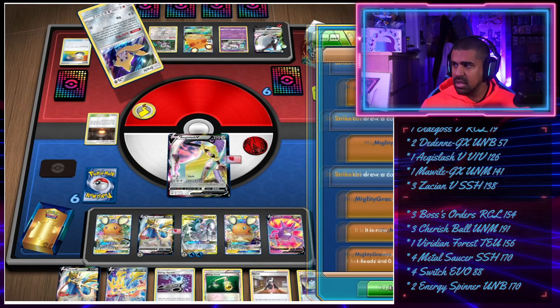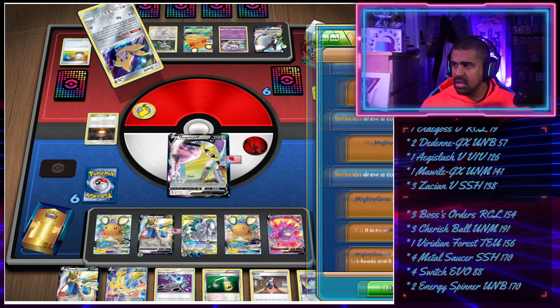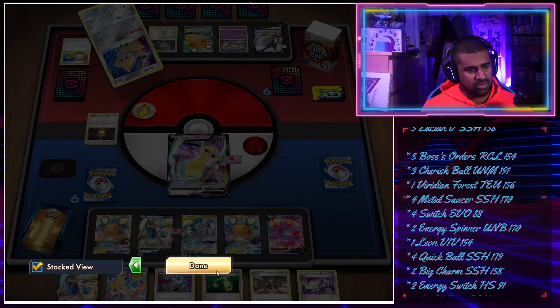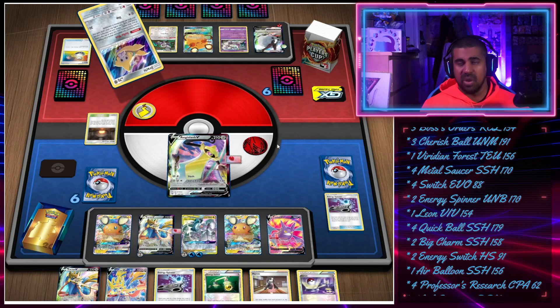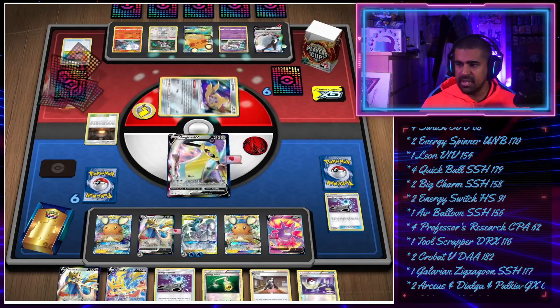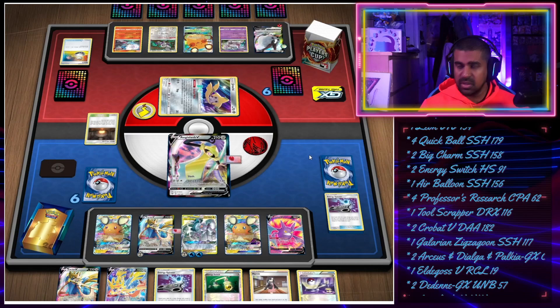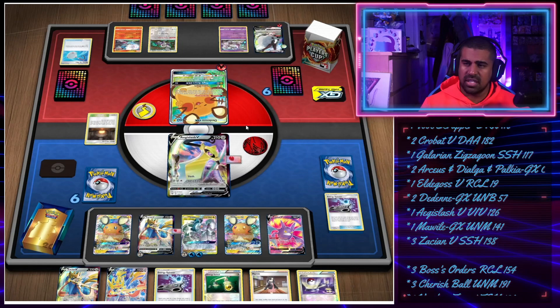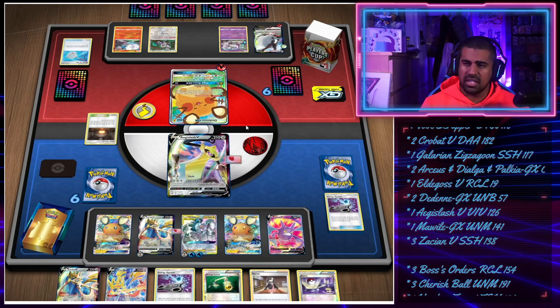They had Switch in hand - that's two switches from them. They're playing four Scoop Up Nets though. Let's see what Stellar Wish can muster. They don't play any hand disruption - I remember thinking that. So hopefully our hand is going to be saved. Playing open decklists means we know there might be one Boss. They take a Scoop Up. Still no Welder, but they can potentially do some shenanigans. There's a Scoop Up Net - they go into Jirachi, attach, and switch again. They haven't retreated this turn so they can retreat and get off another Stellar Wish.